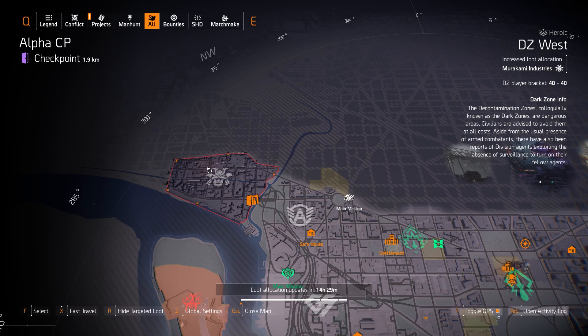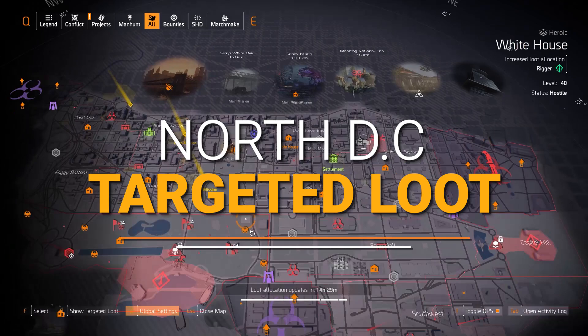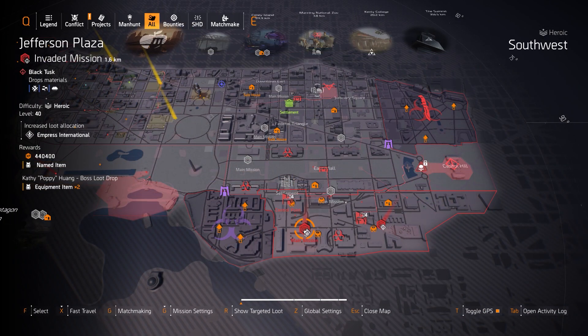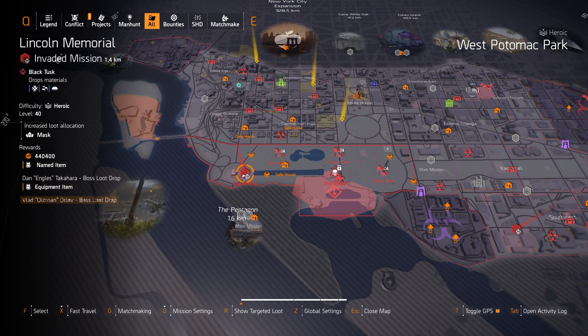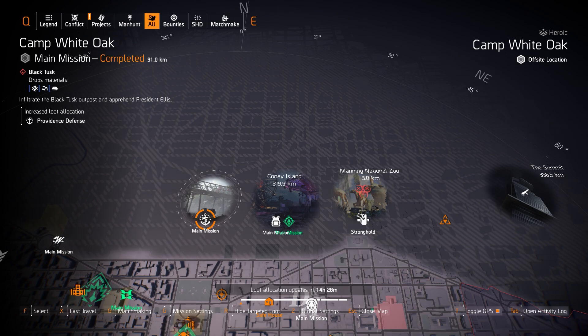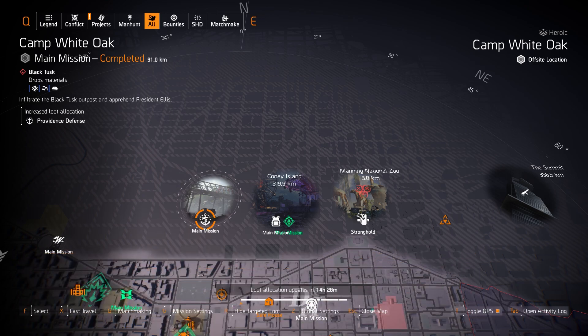Now let's move on to the North Side. Starting off with the North Side targeted loot highlights and the invaded missions this week: Jefferson Plaza, Space Administration HQ, Capital Building Stronghold, Tidal Basin, and Lincoln Memorial. Over at Camp White Oak, we got Providence Defense today. You can farm for Sacrifice with Perfect Glass Cannon, which amplifies all damage you deal by 30% but also amplifies all damage you receive by 60%.